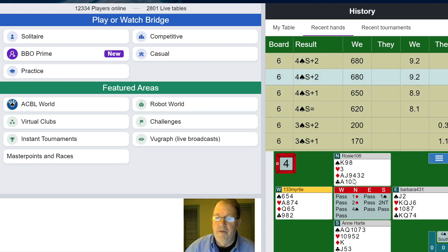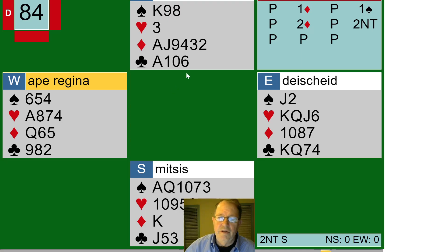Here's the bid that should have happened — or could have happened. Let's go with this one: 1 Diamond, 1 Spade, 2 Diamonds, 2 No Trump — same bidding — then 3 Spades. So the sequence is: 1 Diamond, pass, 1 Spade, pass, 2 Diamonds, pass, 2 No Trump — and then 3 Spades is what I need to bid.